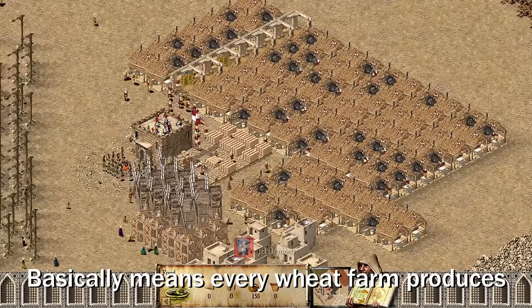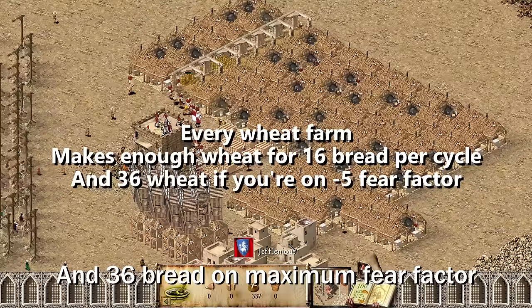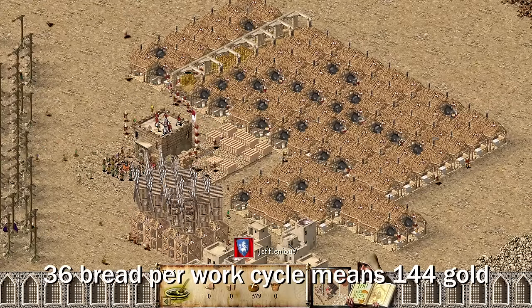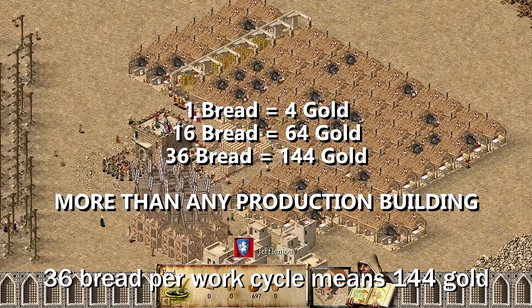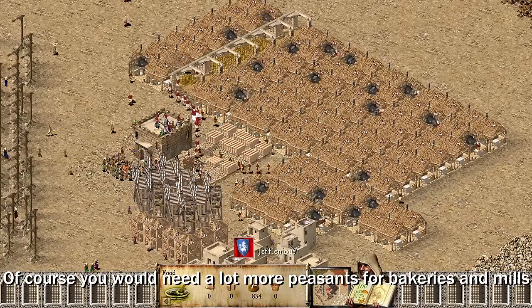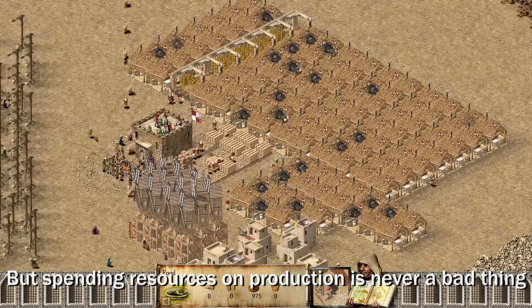Basically, every wheat farm produces 16 bread on no fear factor, and 36 bread if you're on maximum fear factor. 36 bread per work cycle means 144 gold, which is even more than any other production building. Of course you would need a lot more wood and peasants for bakeries and mills, but spending resources on production is never a bad thing.